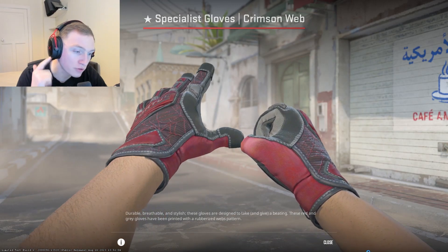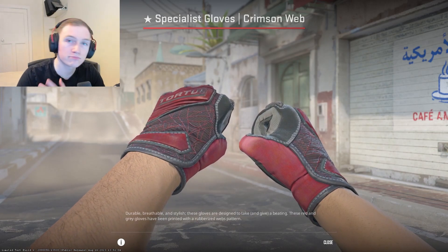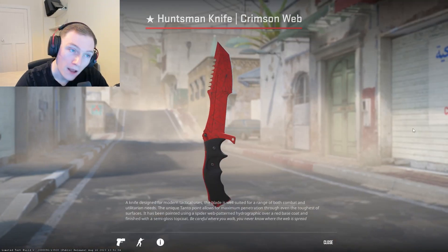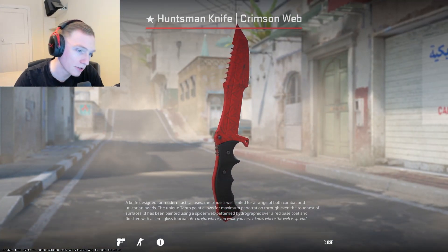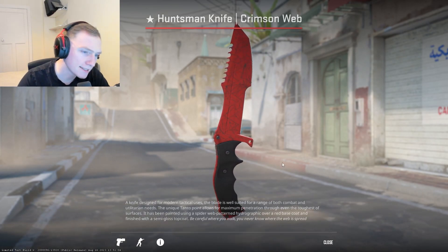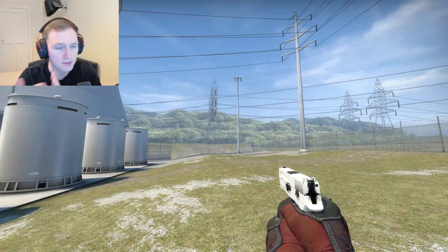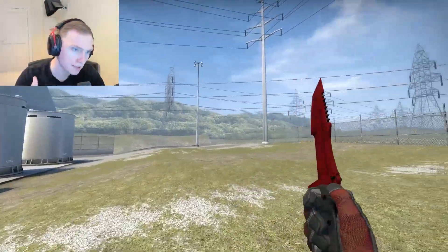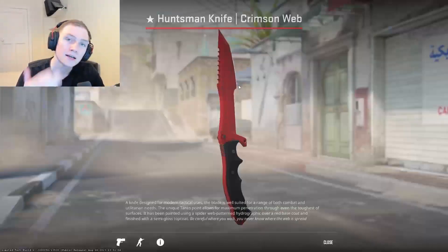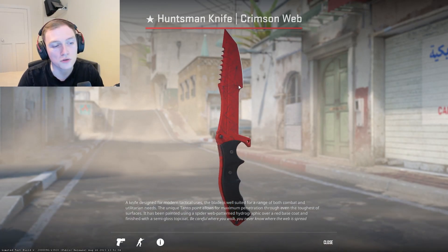Starting off, we have the Specialist Gloves Crimson Web in field tested. They look really really nice. If you haven't already guessed, the knife we're going with is the Huntsman Knife Crimson Web. You've gotta pair the web with the web when you can. This crimson web looks super bright red compared to CSGO. I'll put the CSGO glove knife in-game look on screen so you can see, but obviously stuff looks a bit different in CS2, which is why I've gone with some of the choices I've gone with.